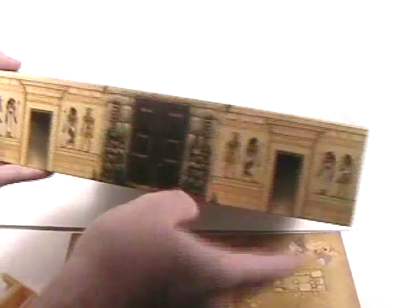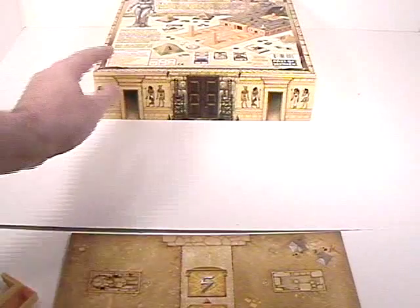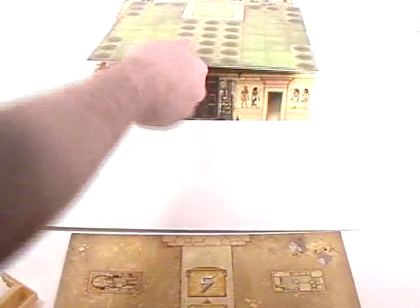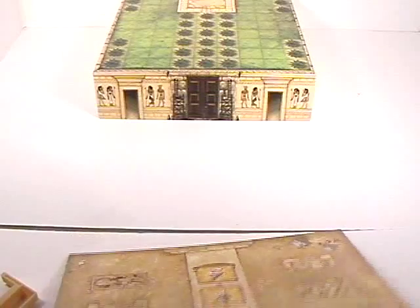So let's see what's inside. The first thing is actually on the outside — the bottom of the box is actually part of the game. You use this as part of what you're building on. On top of that goes one of the two boards, and in front of that goes another one of the boards. You play the game like that.